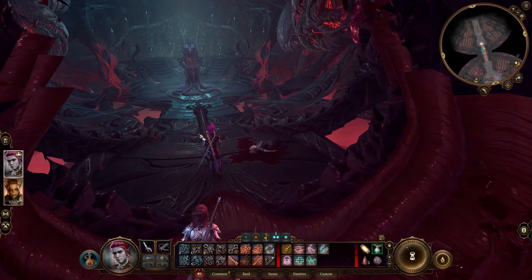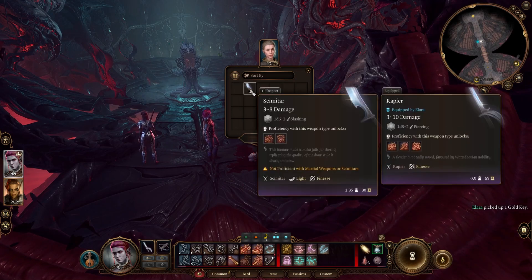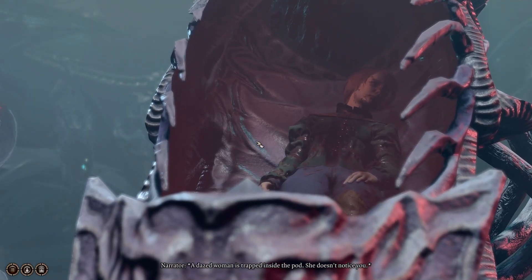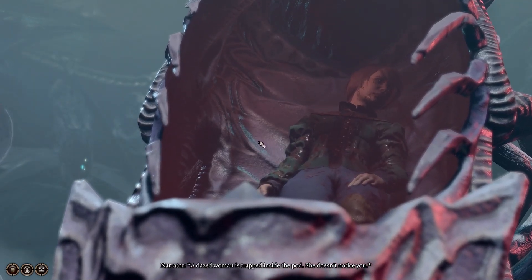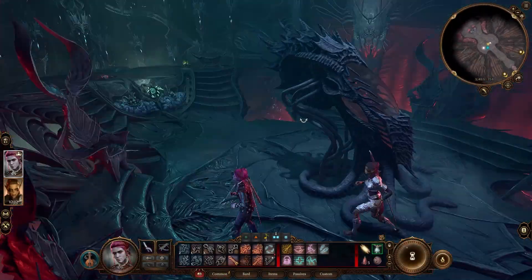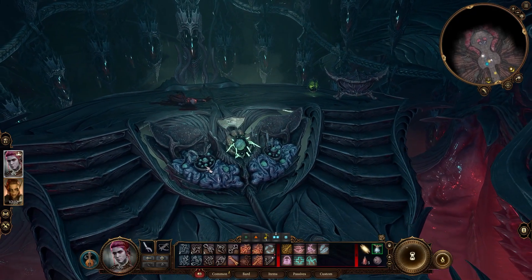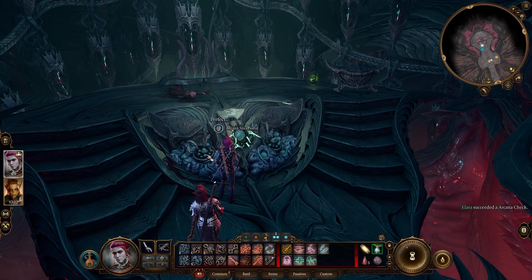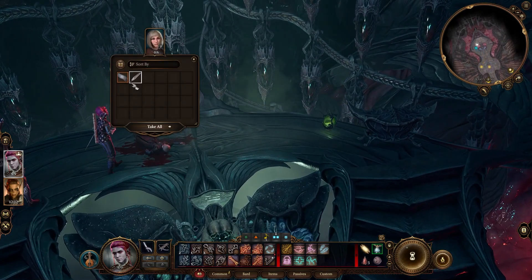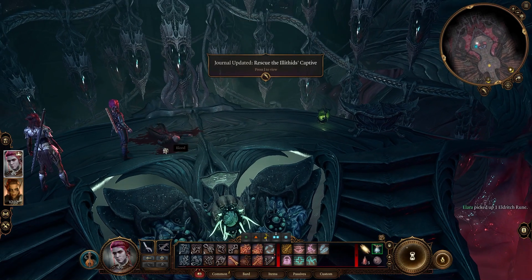Oh hello. A key — that could come in handy. Let's go speak to this mind flayer pod. She's infected. A dazed woman is trapped inside the pod — she doesn't notice you. Where am I going? These are just chairs. Oh, there's another button. Can I read the sigil this time? I don't know what that means — a rune. Oh, I bet that's what operates the pod. Just said that.